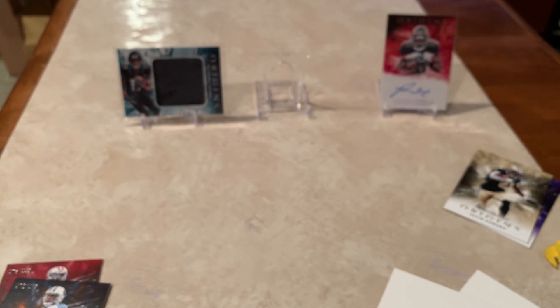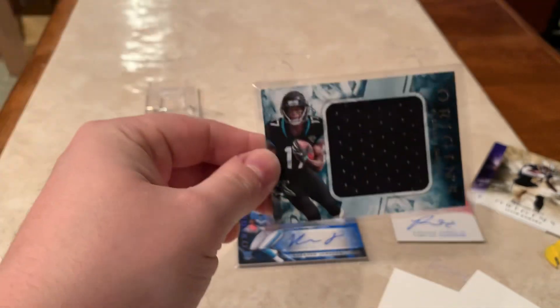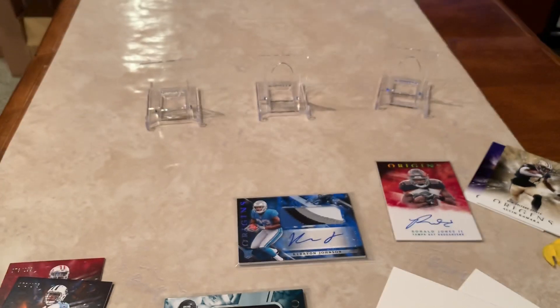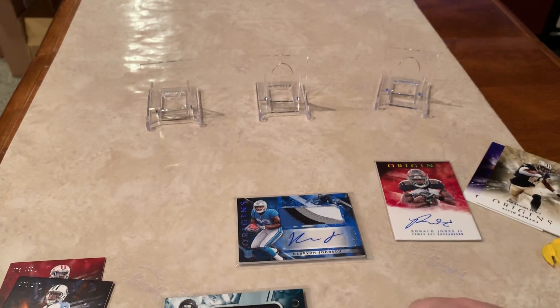Let's do a quick recap. We've got the Kerryon Johnson to 49, the Ronald Jones II to 99, and the DJ Shark jersey swatch not numbered. Appreciate you stopping by — thank you for subscribing, commenting, leave me a like, and let me know if there's anything you'd like to see. I'm open to suggestions on new products. There's plates and patches, Panini One, and I think I'm going to buy a box of the encased product coming out in about a week or so. Stay tuned for that. Until next time, this is Bustin' Packs 87, and I will see you next time.